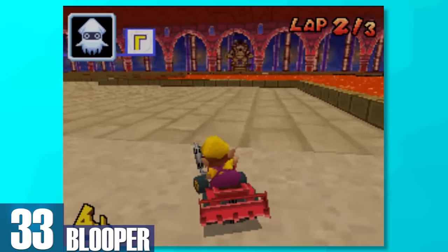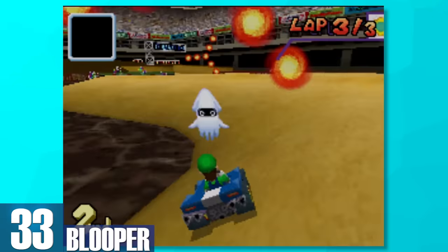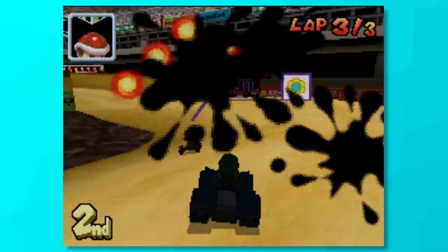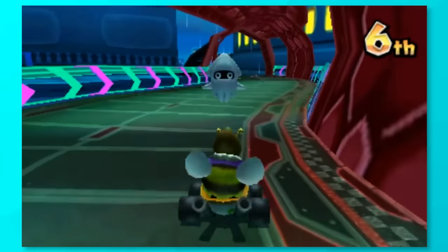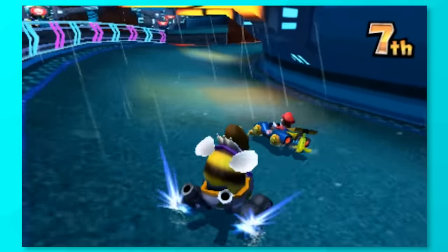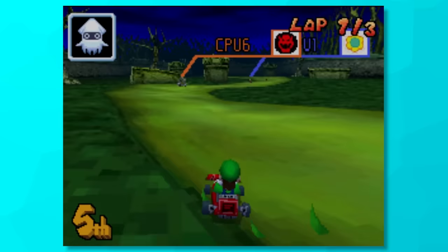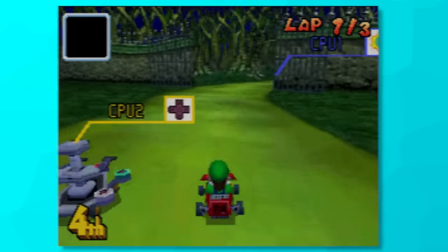33, Blooper. Why this item keeps coming back in Mario Kart, I'll never understand. What happens is a blooper flies up to every player in front of the one that used it, and you get some ink on your screen. Now sure, this slows down computer players and in Mario Kart 8 Deluxe your kart is a bit more slippery, but overall, you can still see where you're going and it's hardly a hindrance at all.